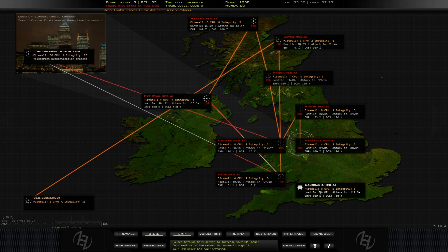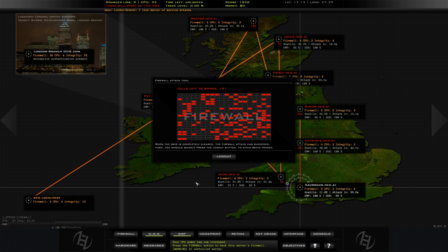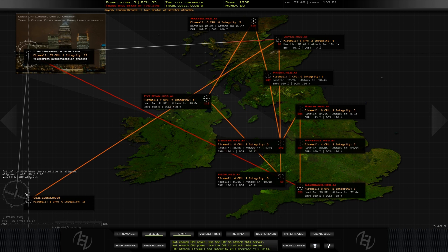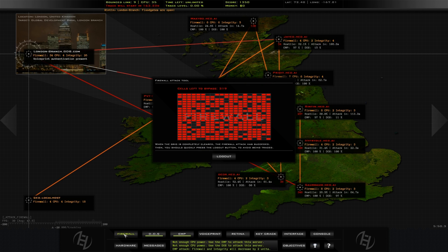It gets to the point like I said earlier where you're just sitting there waiting for your EMP to reload, because there's no other way to lower their integrity — there are no other minigames. So all you've got is DOS and EMP, and you can't spam them because they take like 30 seconds to a minute to reload. Maybe you should get your shotgun out and run over to their house and unplug the internet.